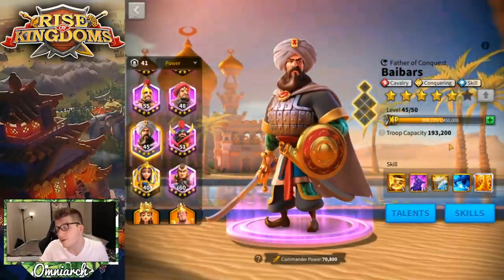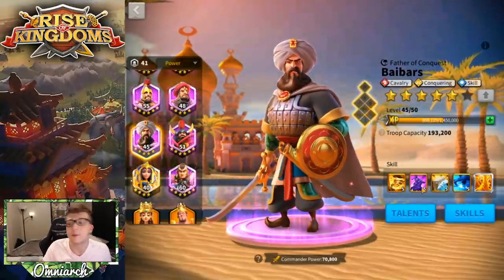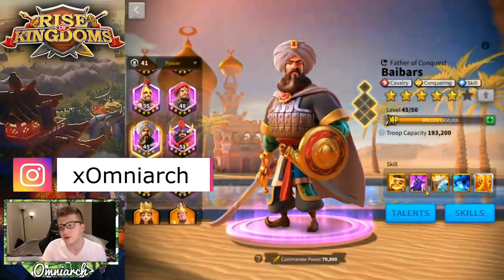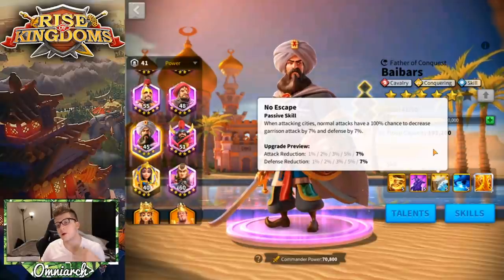Before moving on — you want to get this first skill to five, then bring him to two stars and get the second skill to five, then bring him all the way to four stars. His first two skills are much better than his last two skills.